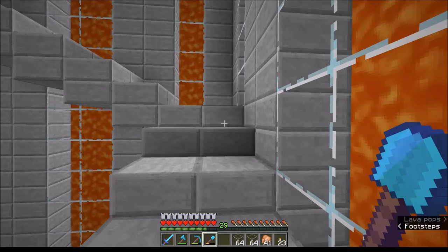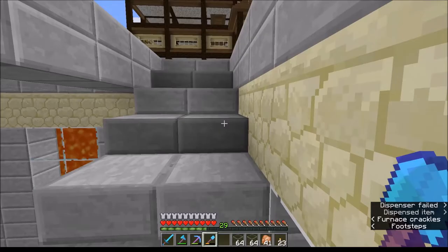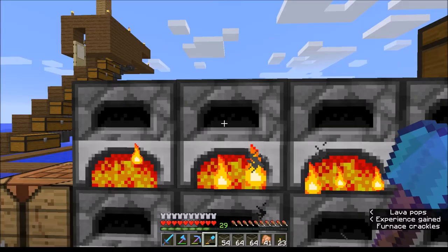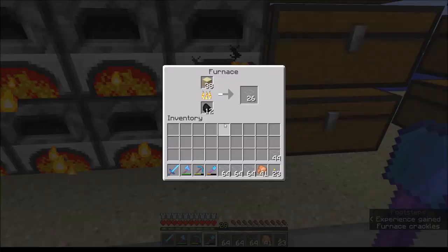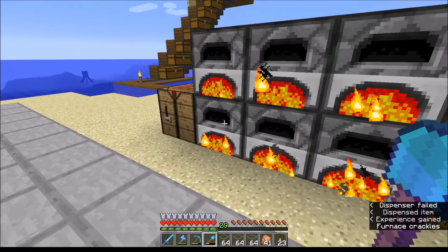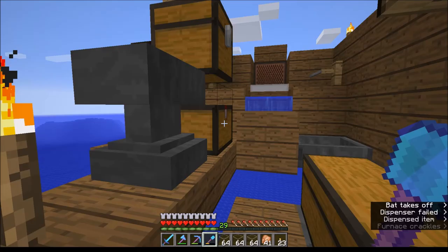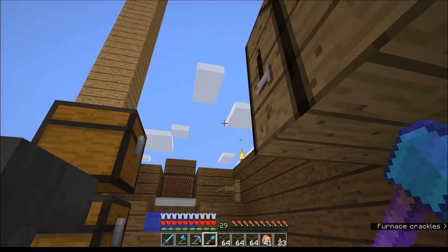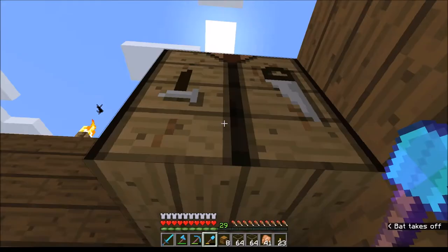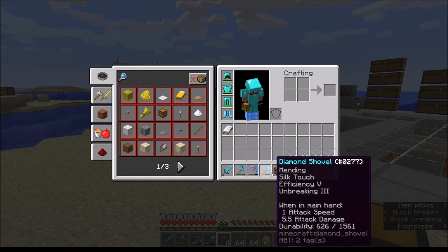Right now I have two stacks of glass on me and we're about to pick up some more to try and repair my mending shovel. This is a silk touch efficiency 5 mending shovel, so it's pretty powerful. We don't have a whole lot of glass in here, so let's just go ahead and take it, get some repairing done, and I need to get a chest or eight. That'll give me eight chests - that'll work.